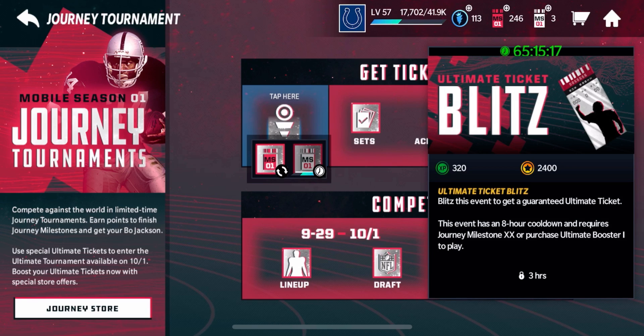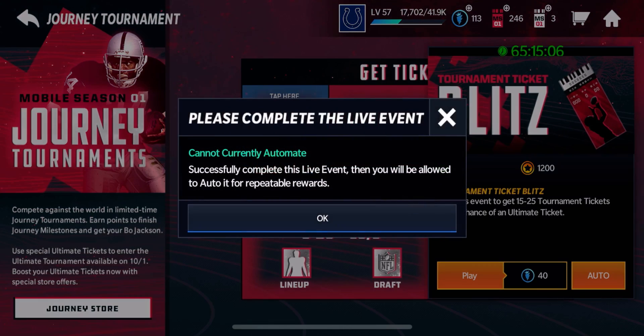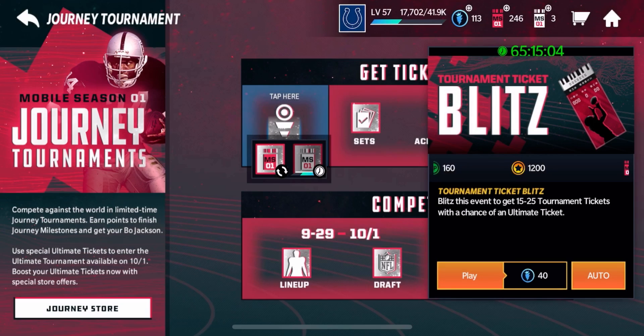So you need the Bo Jackson before you start the Ultimate Draft Tournament — at least before October 1st. Or it says purchase the Ultimate Booster, but that's pay-to-win so I'm not doing that. Let's go ahead and play the Blitz events right here in this video.